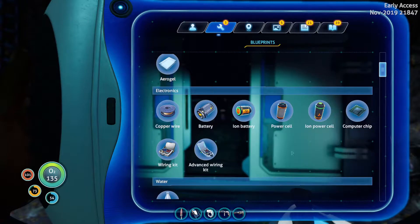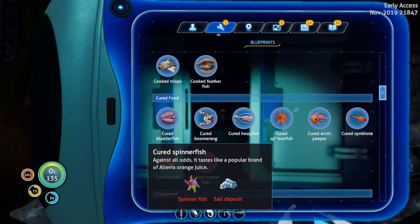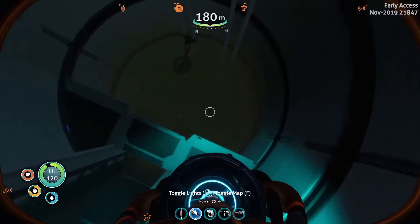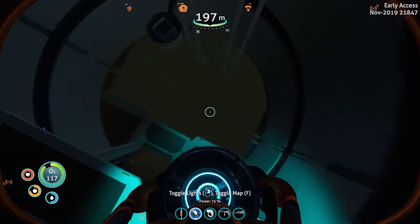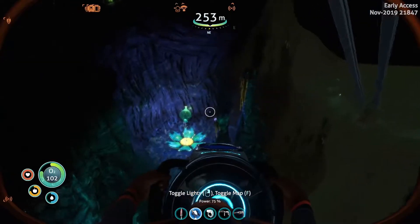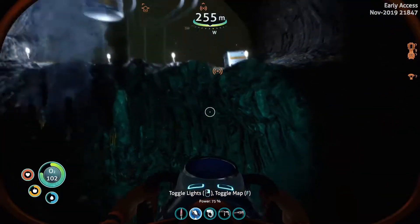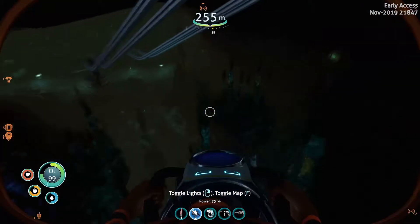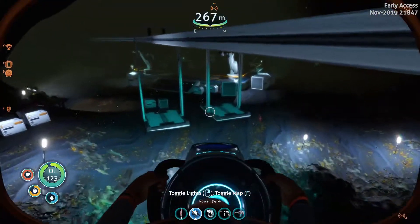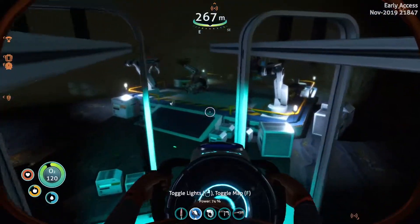Remember last episode I got something like some kind of tank or something. I already forget what it's called. Booster tank. What does this thing do? Use oxygen to give a speed boost. That's kind of not what I want. I kind of want more oxygen. I'll try and see if I can just mosey on down here with the oxygen plants that are available and see if I can find at least some things to scan.